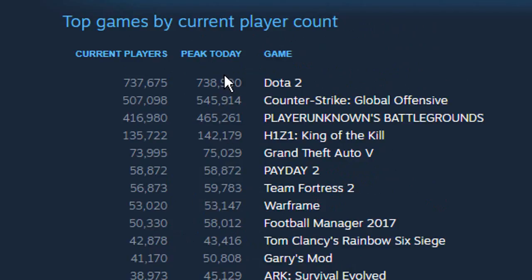Dota 2 is usually at the top and CSGO is usually second. Right now in 2017, PlayerUnknown's Battlegrounds is third, currently getting around 400,000 players a day. I wonder if it will stay like that in the future — it will be interesting to find out.